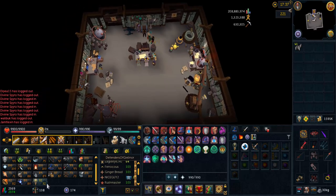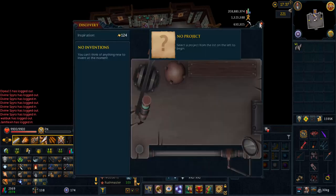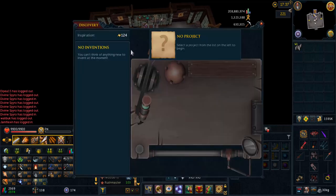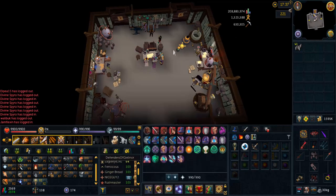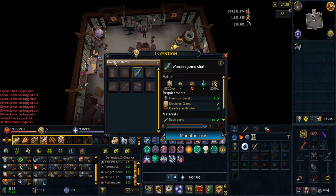First things first, you're going to want to get a certain level in Invention so you're able to make weapon gizmos. You need a certain amount of inspiration to do that, and once you've done that you can make them. I'll have another guide on how to do the Invention tutorial, but it's pretty straightforward and you learn it in the tutorial.